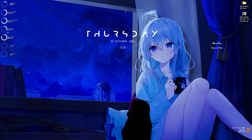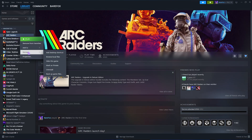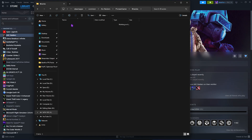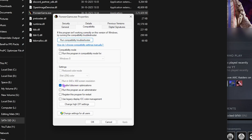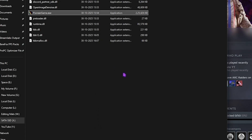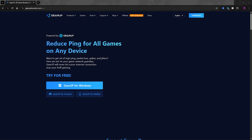Next step is compatibility settings. Open Steam, right-click your game, click Manage, then Browse Local Files. Right-click the PioneerGame.exe, go to Properties, select Compatibility, and click Disable Full Screen Optimizations. Then click Change High DPI Settings, select the option, and click OK. This will reduce unwanted input latency, fix black screen issues, and fix micro-stuttering.